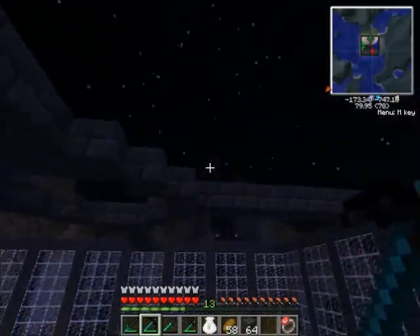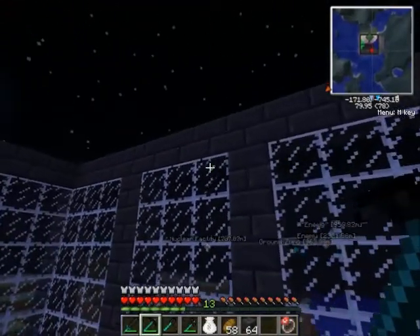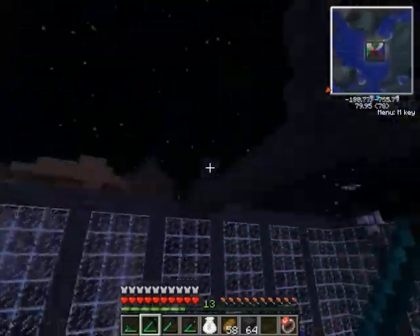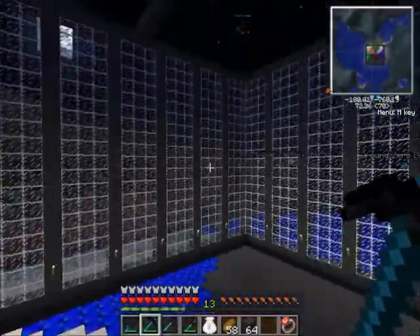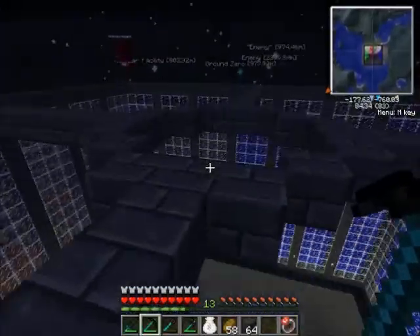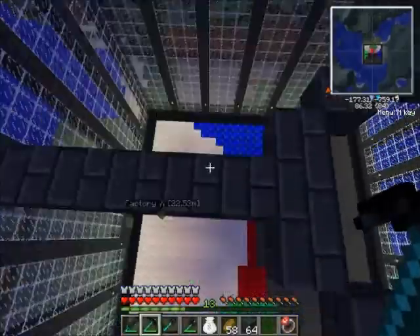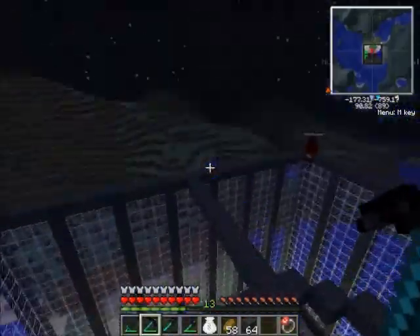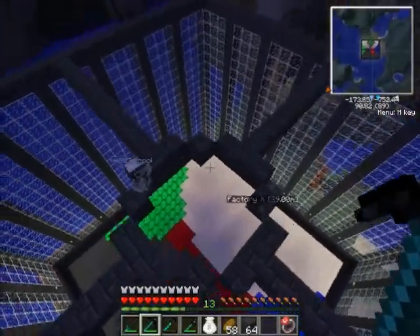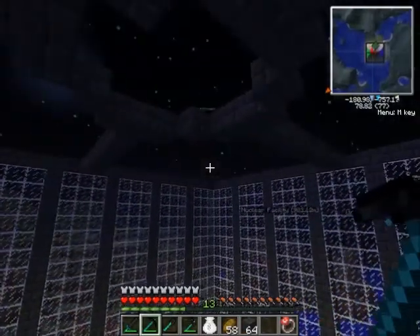Right now we're going to hopefully properly panel the bottom of this area, which will be the ceiling of our main factory floor-ish area type of thing. And then on the top, we're going to panel whatever, because these are going to be sectioned off into four sections — an office type area of some kind, and then the other three have yet to be determined.